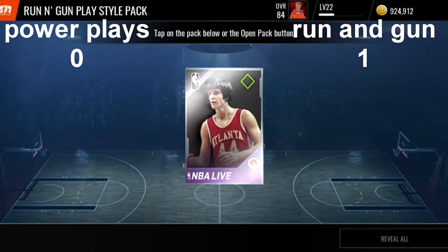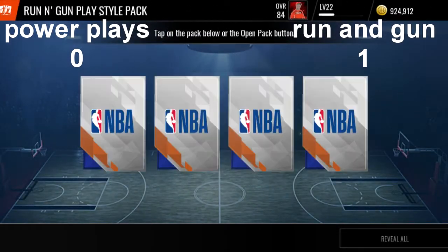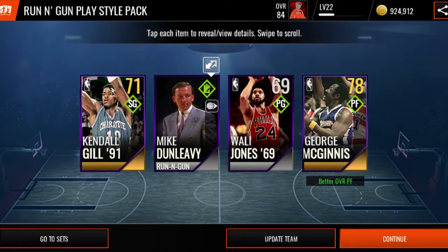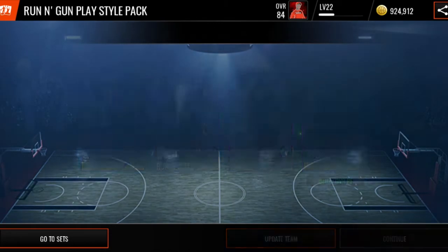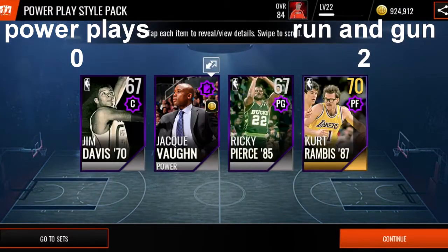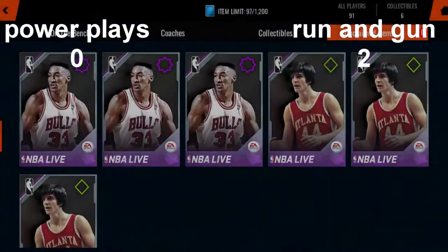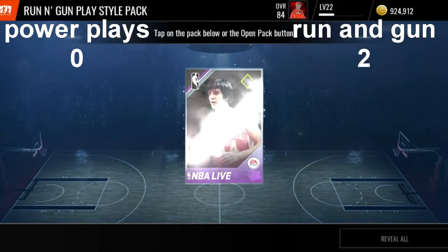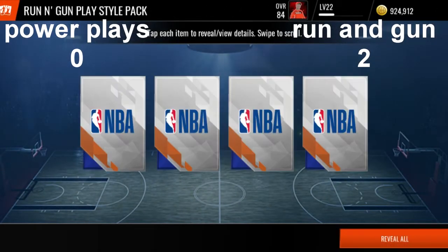Oh my God, we pulled Peja again — that is going to be hard to beat. 78 overall George McGinnis, power play gets a double gold. But the run and gun has a higher overall, so another point for the run and gun. They are blowing them out of the water right now.